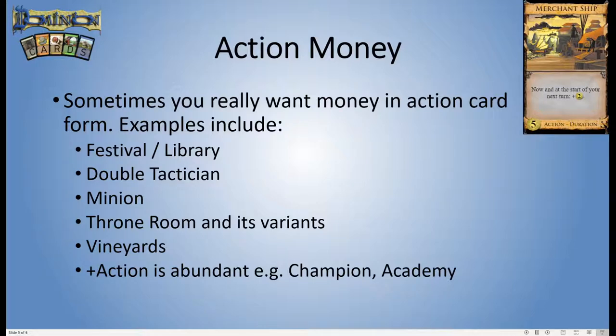Double Tactician decks want no treasures at all, so they need another form of money. Sometimes you'll do whatever it takes to get other forms of money so you can take advantage of the massive draw from Tactician, and Merchantship can do that. Minion decks don't really like money in terminal form, but sometimes it works. Action cards can also be Throned — with Throne Room and its variants, if you've got plenty of thrones around, you might be better off adding money in action form. Vineyards from Alchemy wants more actions in your deck rather than treasures.